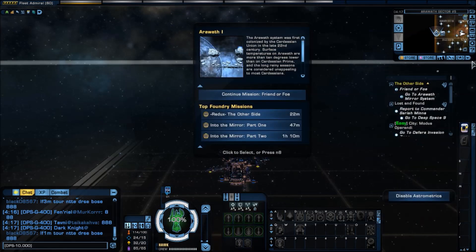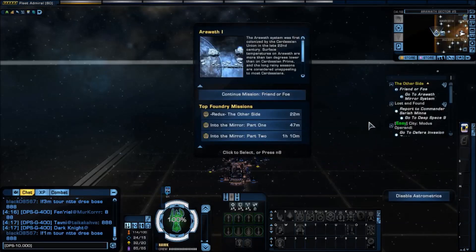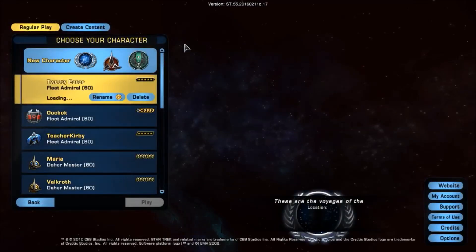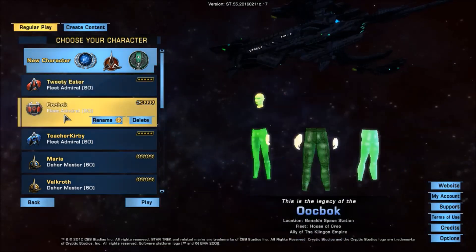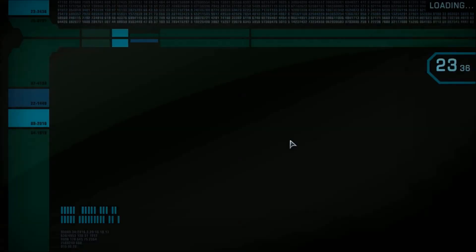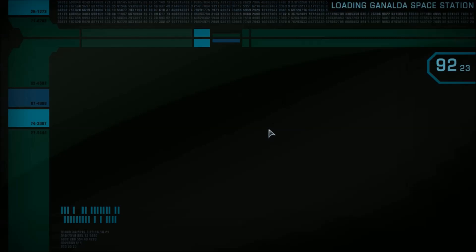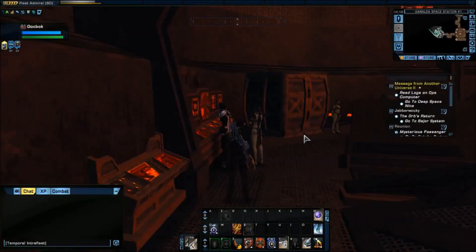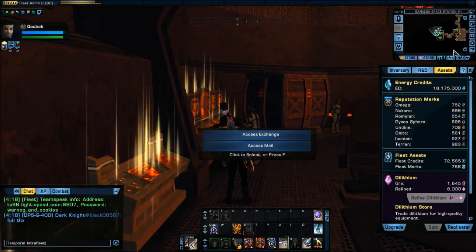Now I want to put this dilithium on a different toon. Let's say I have a toon — Uckbach — that has something he wants to upgrade, so I need the dilithium on him. That's loading in now. Okay, Uckbach is loaded up. Now I want to claim that dilithium.